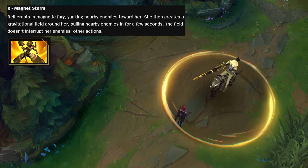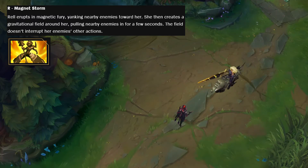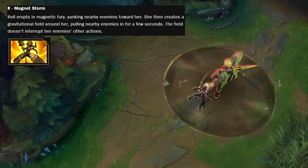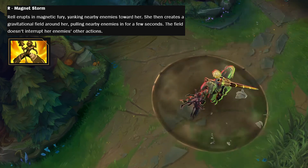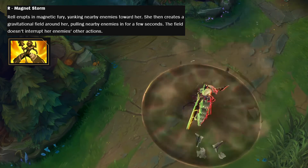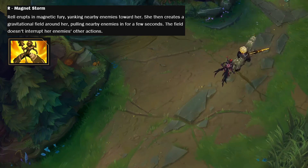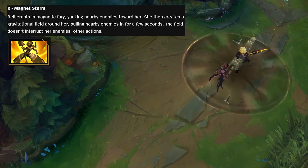Her ultimate is called Magnet Storm, and it's also really cool. She erupts in a magnetic fury, yanking nearby enemies toward her — it kind of feels like Viktor's upgraded W. If you go into the middle of a teamfight and press R, everyone lines up near you. She then creates a gravitational field around her, pulling nearby enemies for a few seconds. I imagine it like an Ornn ult where the enemy team is trying to dodge, but you use the gravity field to pull everyone in — and then you can use that to get the enemies into Ornn's alt, or pretty much any other alt.